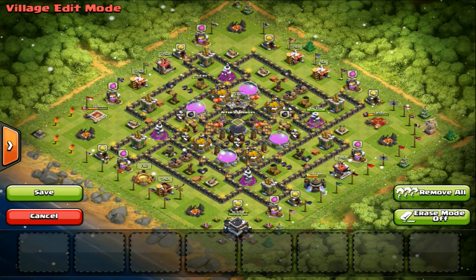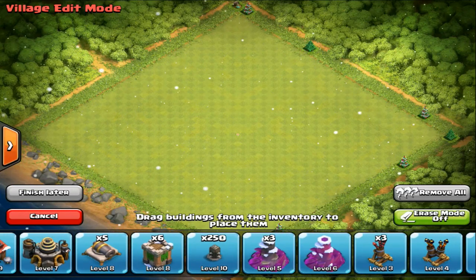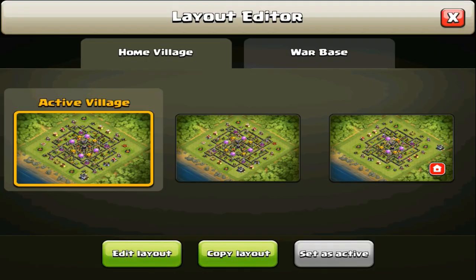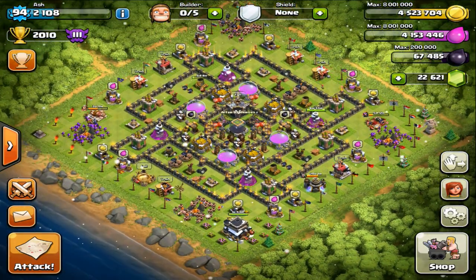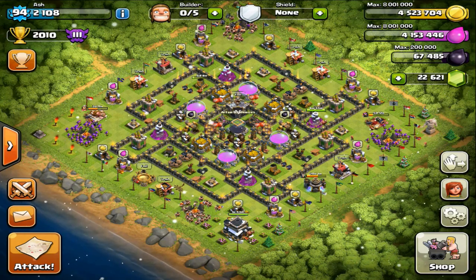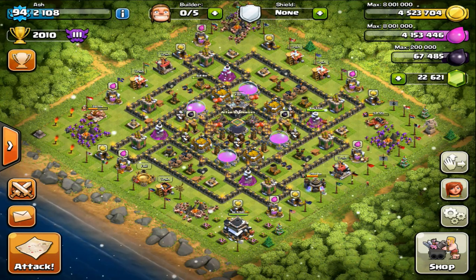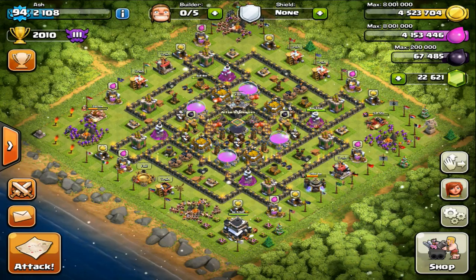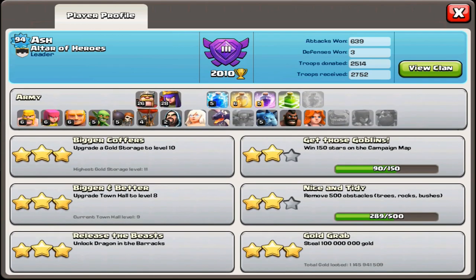I finished all 250 of my level 10 walls which cost 3 million resource each, and I'm approaching town hall 10 in about two hours. I've promised many of you that I would make a video about how I farm so fast, as I finished all 250 walls within the span of two months while also farming a ton of dark elixir to keep both of my heroes upgrading at all times. Just look at my gold grab stat — it's well surpassed 1 billion, and I've only started playing this game about 5 months ago, as evident from my laboratory upgrades and my stat which is only 289 obstacles removed.